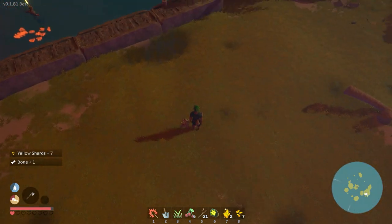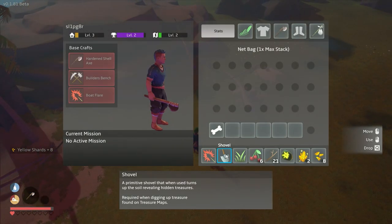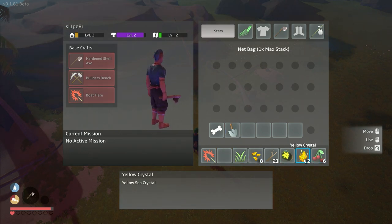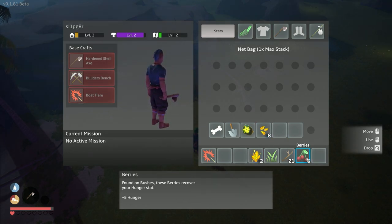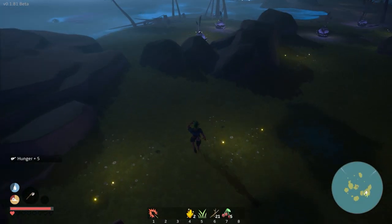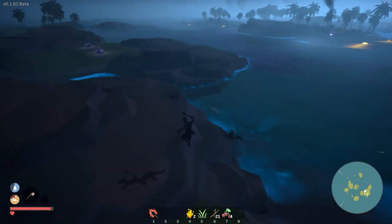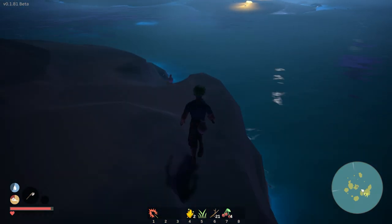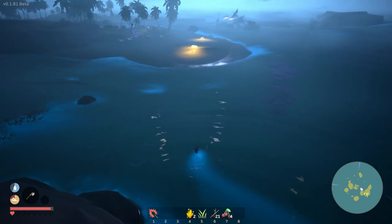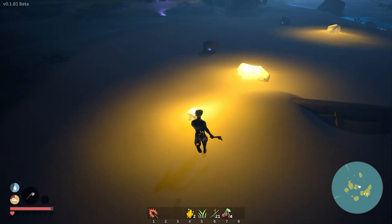Nighttime is the right time for gathering crystals. Let's grab that bone and this crystal too. It's going to be a little hard to see at night. Let me organize - put the relic up there, coconuts here. Now it's nighttime, we should be able to see where the crystals are much more easily. I think I grabbed them all on this little part of the island, so I'm guessing I'll have to go across to one of these other areas. Is that bioluminescence while I'm swimming? That's pretty cool.